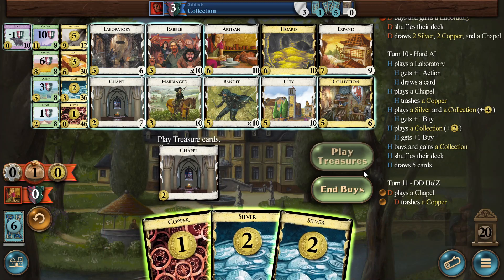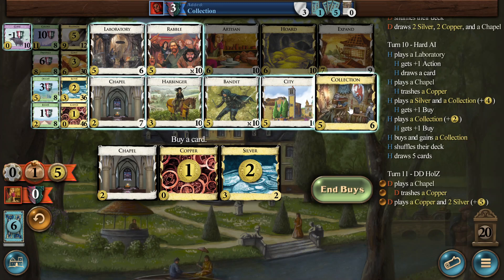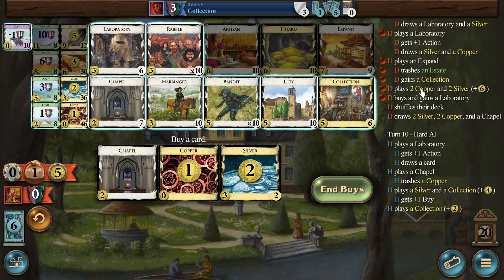We keep one Copper around, and then we just get the CD here, I think. We still don't have a single Collection yet — we have one, we got one last turn. They only have 3dp because they're not as thin. We need a CD at some point anyway. We could not trash anything here and get an Artisan, but then I think we can't benefit from Expand, game and play. So I think I take a CD here.